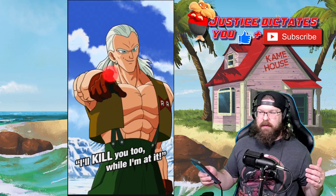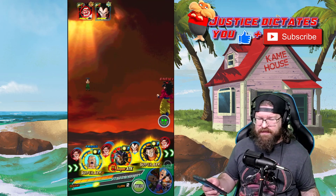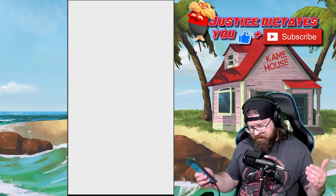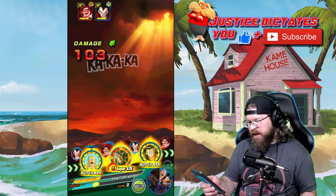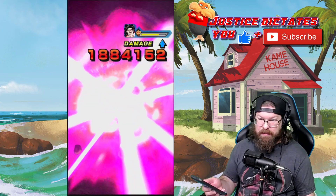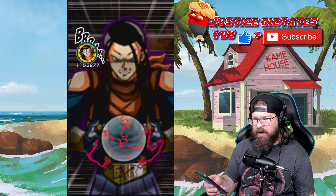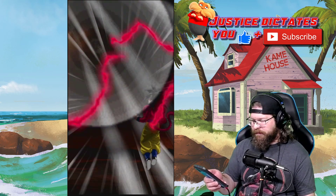Most of this team could tank Goku's hits pretty respectably, which means Vegeta — at least from an offensive perspective — is going to be a major threat. Getting attacked once and SA'd once each turn isn't going to be that insurmountable; it really just means we can focus on healing. Hopefully when Cell comes back up next turn he might be able to give us a little bit of help.